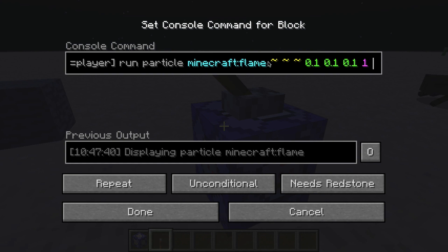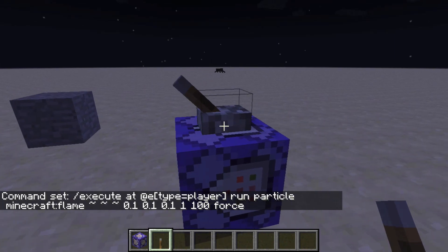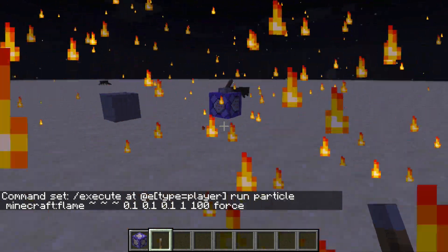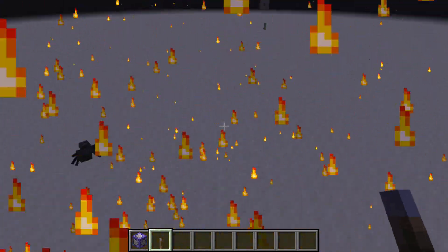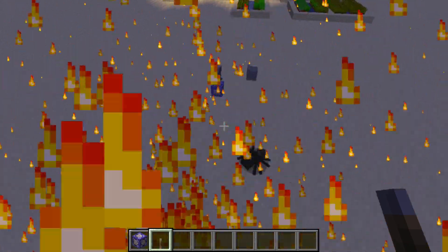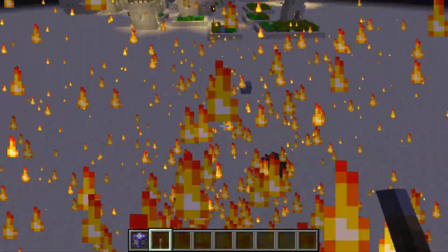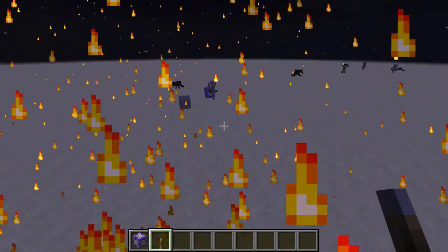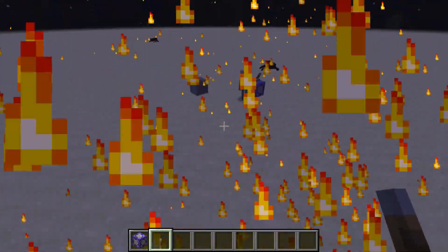We're going to run the particle command with Minecraft Flame particles, along with all our display settings. Let's turn this on and see the power of the execute command. This command is now running in that command block, and as we fly around, we can see the particle command is executing on our position. Wherever we go, those particles go with us, because they're using our location as where those particles should appear. You can make flaming halos, trails that follow your players — it's really cool.